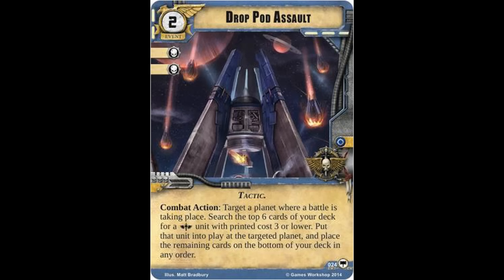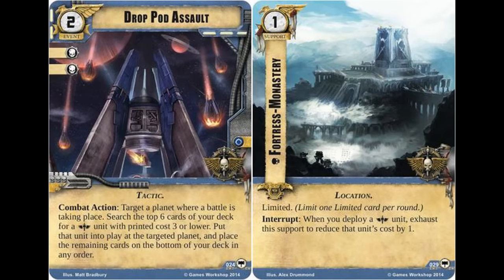Worth mentioning is that since Drop Pod Assault doesn't count as deploying a unit, you aren't able to trigger the interrupt effect of Fortress Monastery. But considering you can only benefit from that support once per turn anyway, that's unlikely to make any difference at all.